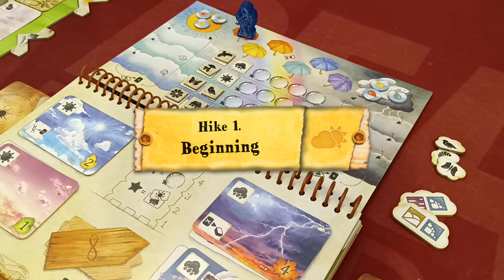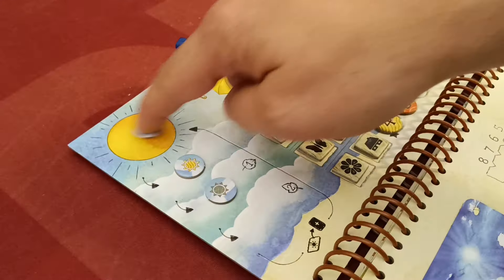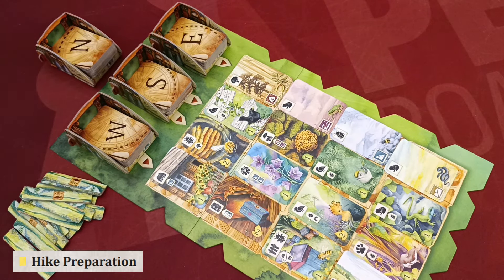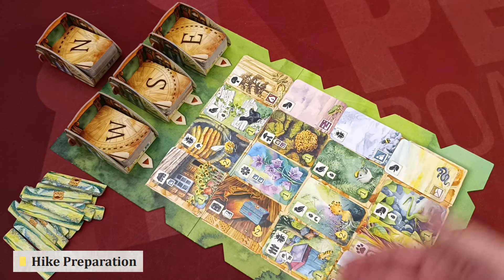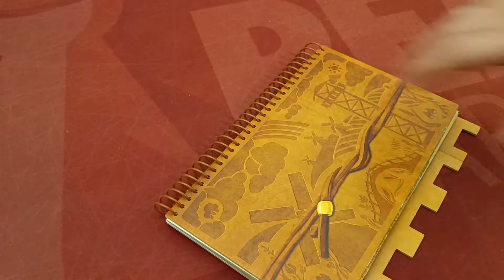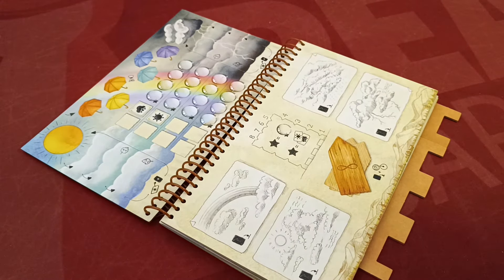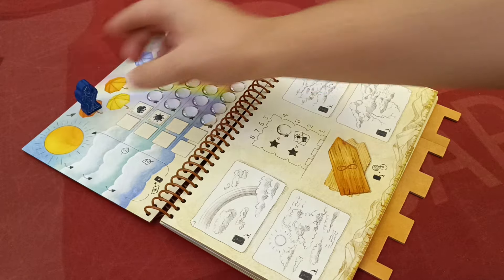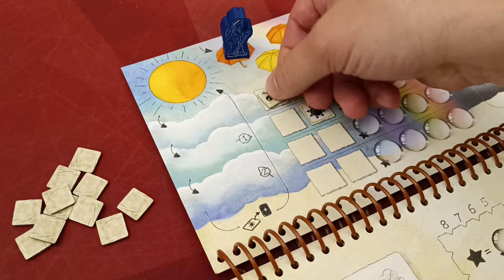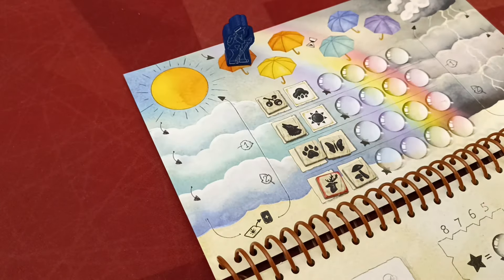Hike One: Beginning. In the first hike, players observe the sky and interact with weather elements. In all hikes you start by following steps one to four of the base game setup, setting up the main board. Open the adventure book to the appropriate page, add the notch tokens, and place the round marker in the leftmost umbrella space. Shuffle all gold tokens from the base game and randomly fill all designated spaces on the book — remaining tokens are not used.